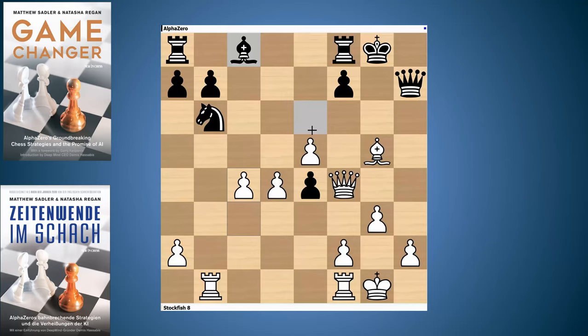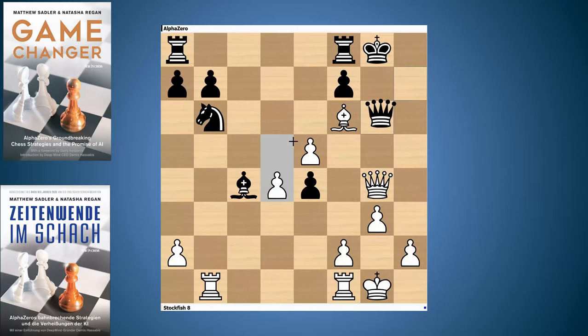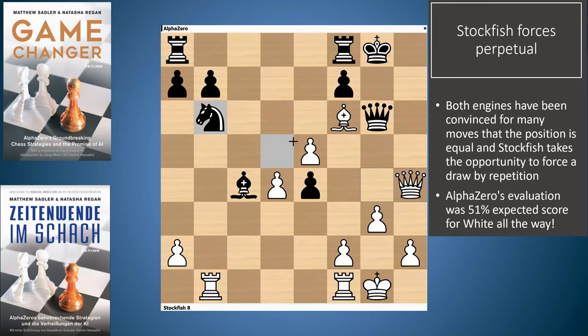As always happens, AlphaZero and Stockfish both love to try and keep the position going as long as possible, and all these little shuffles are just there to try and make the most of things. But here after Bishop E6, Queen F4, Bishop C4, black is starting to chip away at white's position. Knight D5 is threatened, so Stockfish forces the draw by repetition with Queen H4, Queen H7, Queen G4 check, Queen H4. The draw was eventually agreed after a few more repetitions.